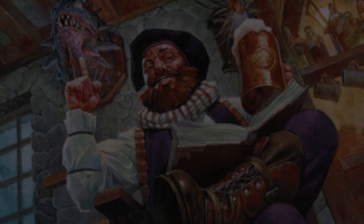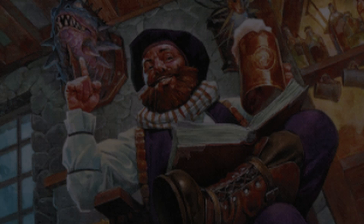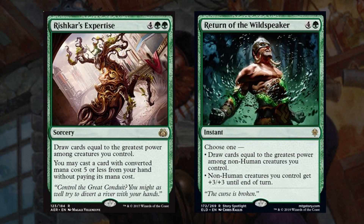Now we have some non-creature spells that let us draw. Starting out we have Guardian Project, which lets us draw for every non-token creature that enters the battlefield. And finally we have Rishkar's Expertise and Return of the Wildspeaker, both of which let us draw cards equal to the greatest power among our creatures. Rishkar's Expertise also lets us cast a 5 CMC or less spell from our hand for free, which can provide a good amount of value for a 6 mana spell. Return of the Wildspeaker can also be used as a finisher to give all of our non-human creatures +3/+3 until end of turn at instant speed.